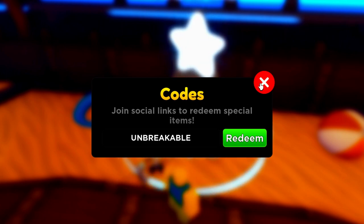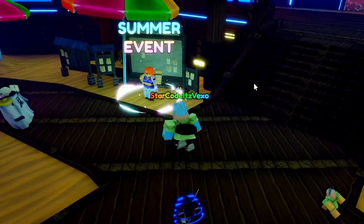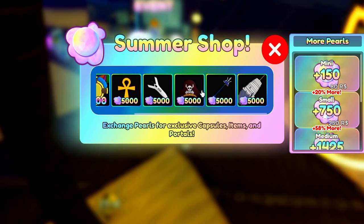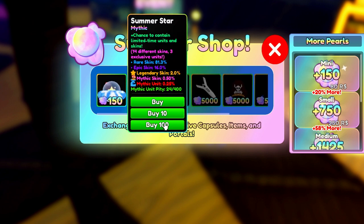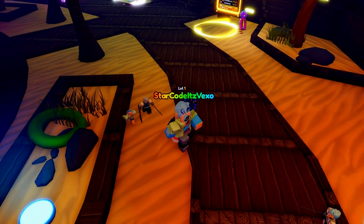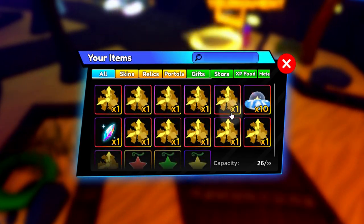No other YouTuber has shown the code 'unbreakable,' so please redeem the unbreakable code in all capitals. You will get yourself a ton of gems and a ton of summer event currency. Go to the summer event, open up the shop, and then you can buy yourself whatever you want. Personally, I'm just going to buy 10 of these — there we go, we've got so much, we literally bought 10.